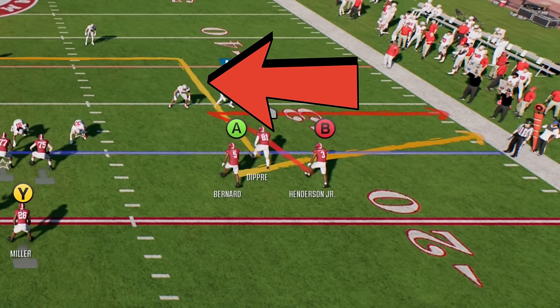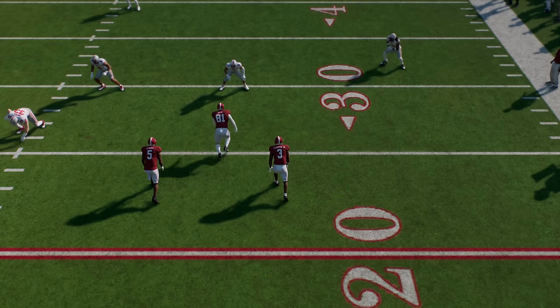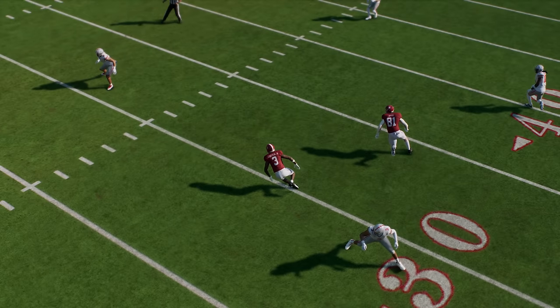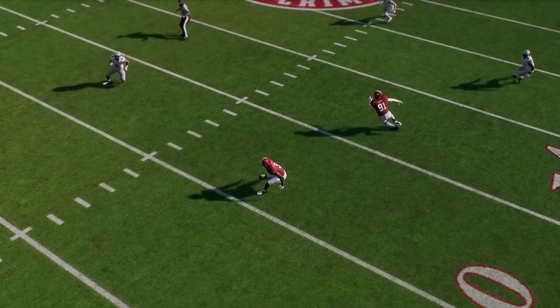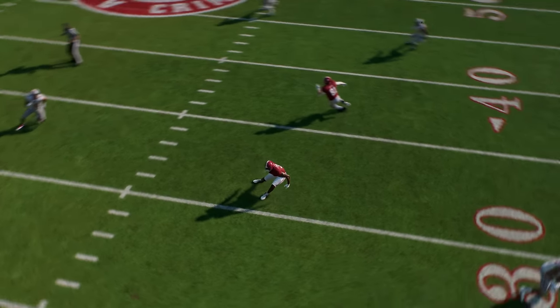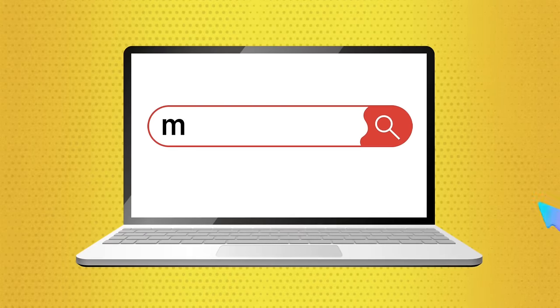Every route here will get open. The RB route will be man, the A route will be zone, but the B receiver is going to be open against both — when that flat route pulls the flat defender down and that in route holds the zone defender over the middle of the field, he's just going to be open in the middle every single time, whether the coverage is man or zone.